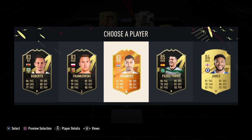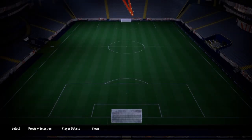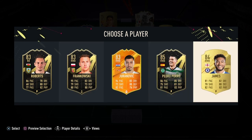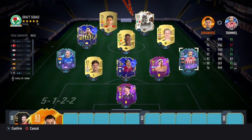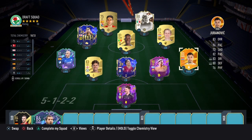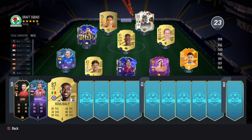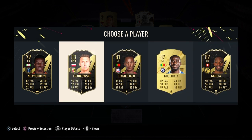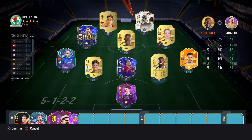We have Pedro Porro, and also Juranovič — a man of the match domestic card! That's new — domestic man of the match, Union Berlin, Croatian. We haven't picked someone like that before, so we could put him in as right wing back. We also have Koulibaly — he can bench Araho, which boosts our chemistry. That's 22 out of 33.